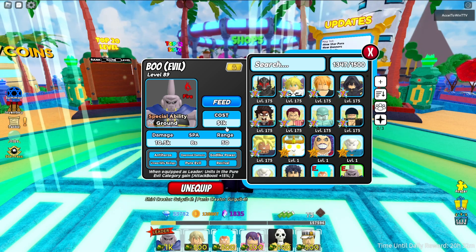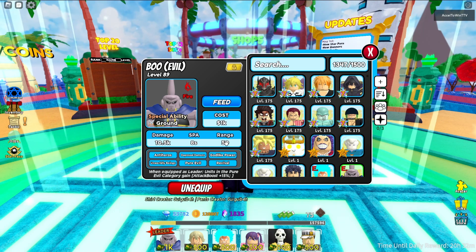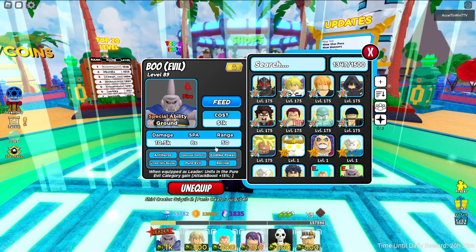It's a ground type unit that costs 1k. It does 10.5k damage, 8 attack speed, and 50 range, with six categories: anti-heroes, deprive demons, god-like power, unworldly being, pure evil, and revival.